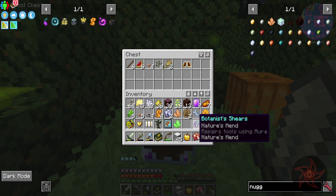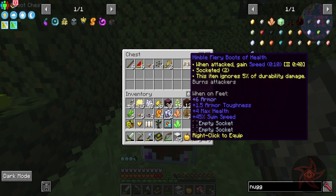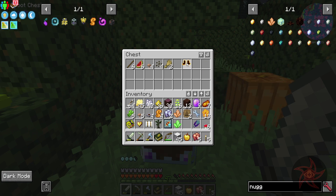Botanist shears. Okay, cool. Nimble fairy boots of health. I mean, I'll take those.